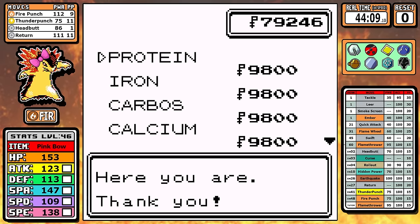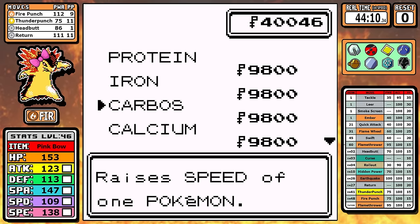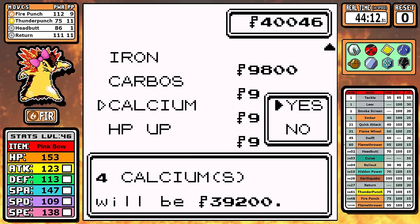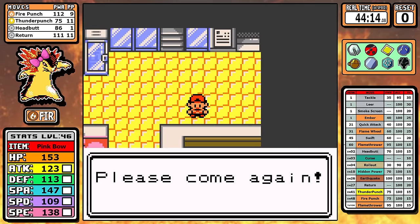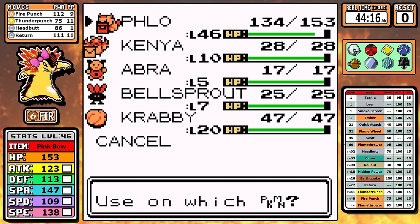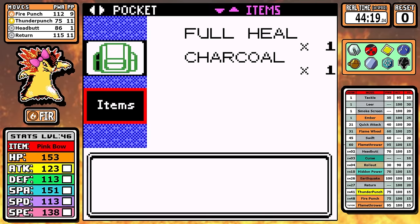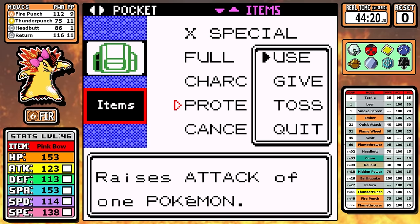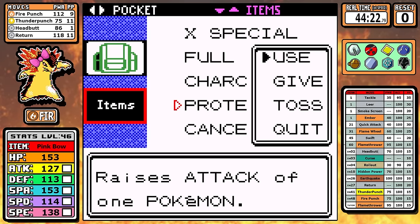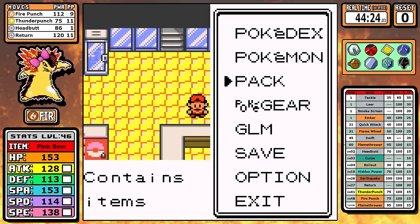Next up it's time for vitamins. I did this in the Igglybuff run and carried it over to the Tyranitar run — I think it was really helpful. The only reason you wouldn't buy vitamins is if you were really saving that money for a Move Deleter, but you'd be fine because the Elite Four gives you so much money anyway. Four Proteins, four Calciums, and we're out.